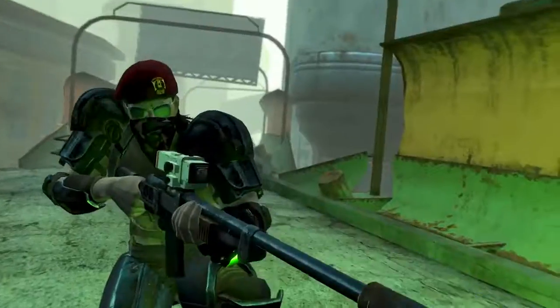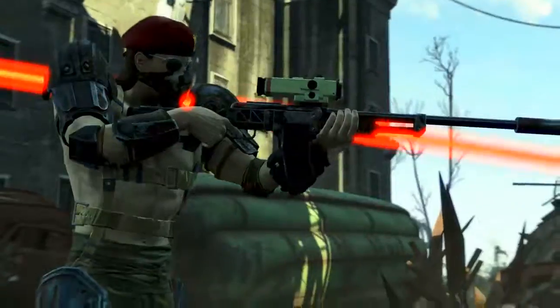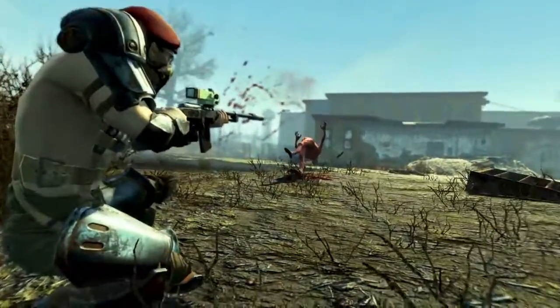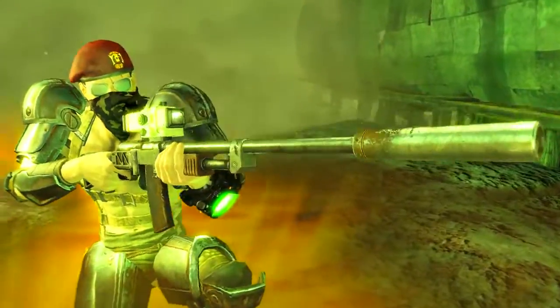It's got a magazine size of 40 and it's semi-automatic. So essentially, as fast as you can pull the trigger, the Overseer's Guardian will shoot that fast — and it's got 40 shots ready to go lined up without having to reload. Now that is ridiculous.